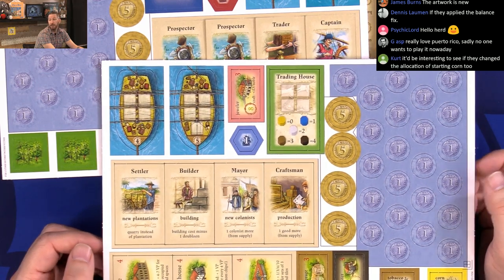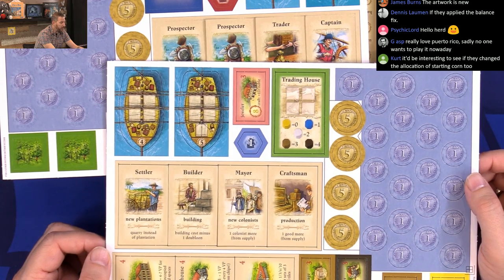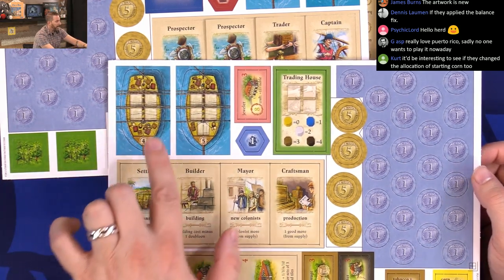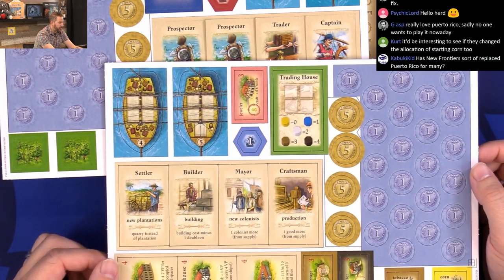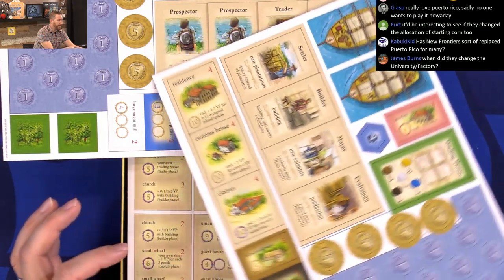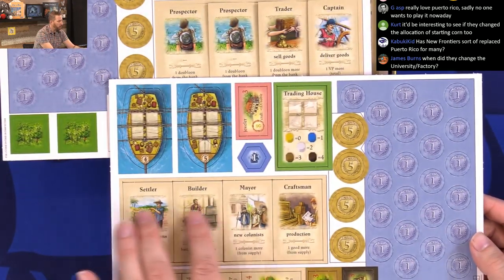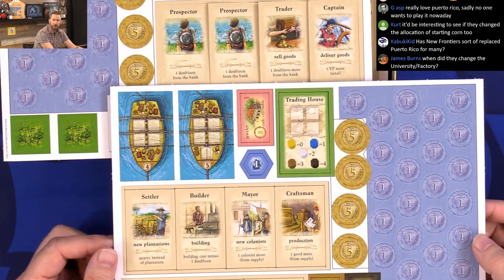I like playing Puerto Rico still — I enjoy this. This looks like — I don't know that this is new artwork. I know that the ships are at least the same as the limited edition, and I believe the tiles here as well. The rolls might be new. I like these — they're pretty clean. Those look pretty good.